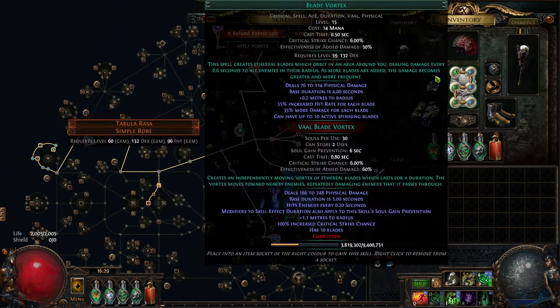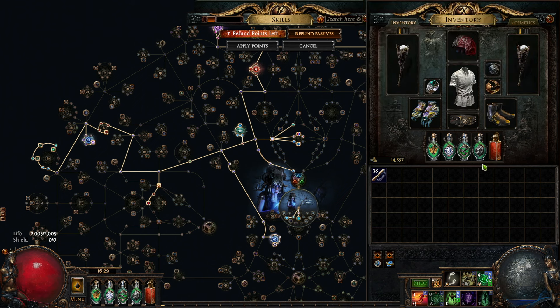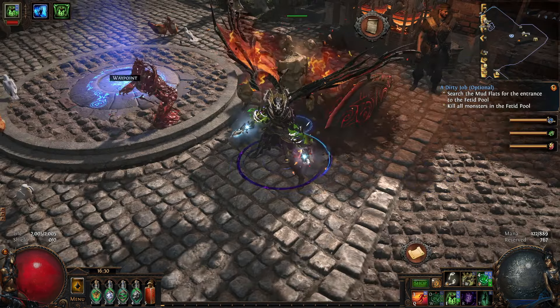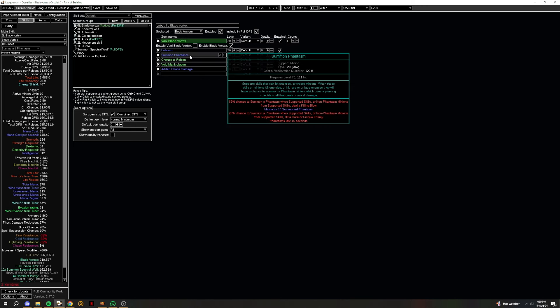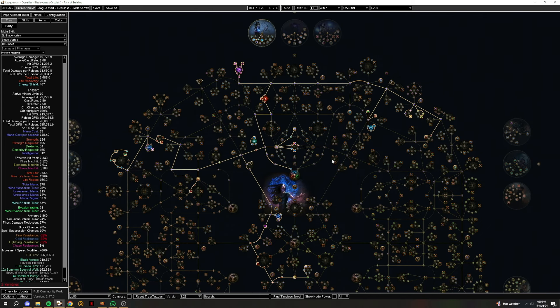For items, I didn't put in much because this is a leveling build — just take any rare items with life and resistance. Otherwise follow mine: Tabula, Goldrim, Wanderlust, Praxis, Lochtonial Caress, Magnets, and even Seven-League Step — these are essentials I put on from Act 1 and just go. Some of the stuff you can't use until a certain level, but I literally use all this all the way until Act 10. Quicksilver and Quartz are kind of the mandatory flasks. For gems through the acts, this build is so easy — all you really need is Blade Vortex, Summon Phantasm Support, chance to poison, and Clarity for mana.